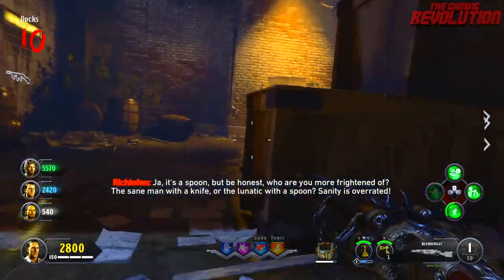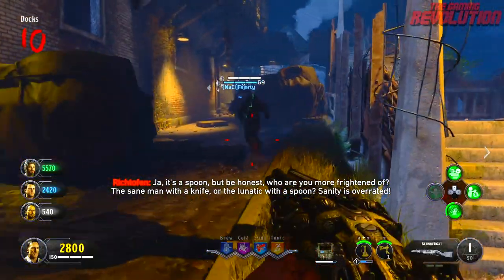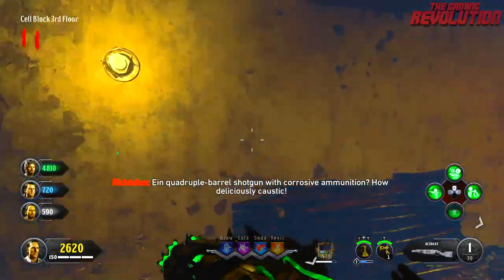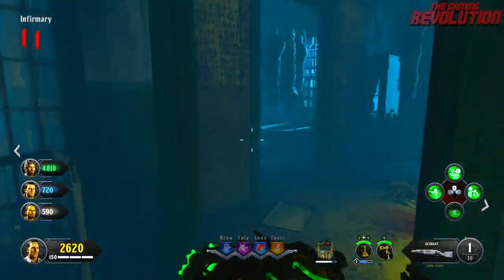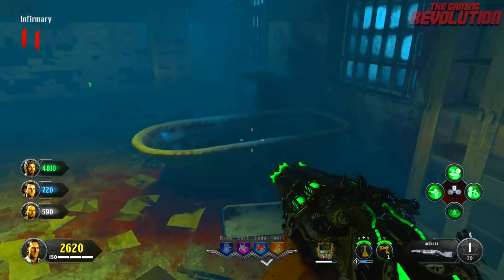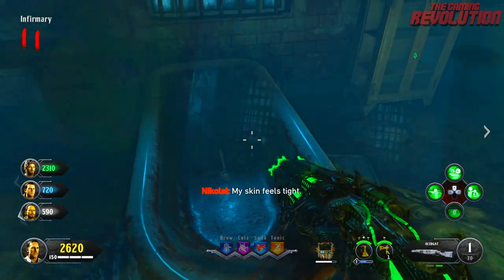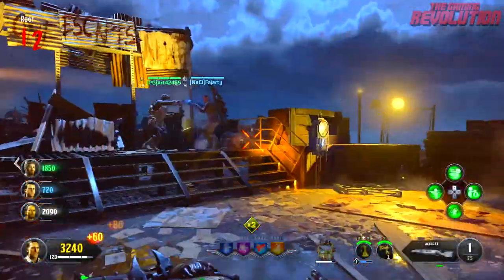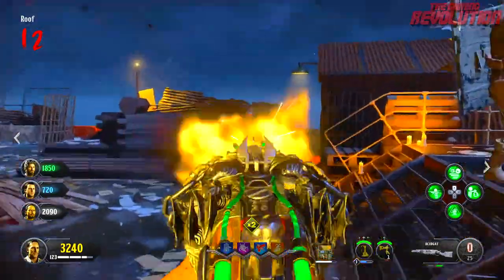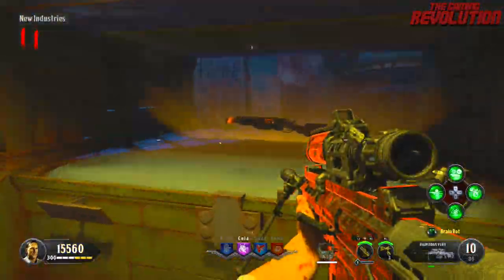This will allow you to pick up the spoon on the box — simply press Square/X/F to pick that up, as you can see on screen by that net. The next step is to go over to the bathtub area from the original Mob of the Dead, as you can see on screen, and press Square/X/F to lay your spoon within the tub. Once you've done that, make your way over to the roof of Blood of the Dead and get zombie kills with either of the upgraded Blundergat — so either the Acidgat or the Magmagat.